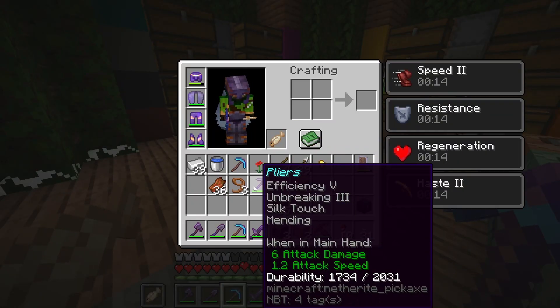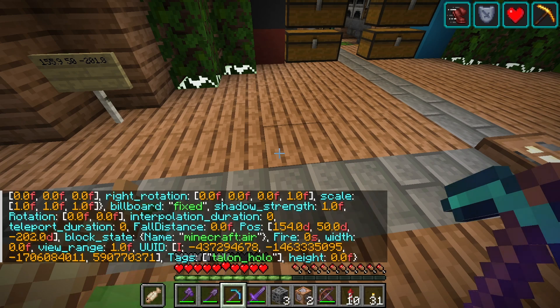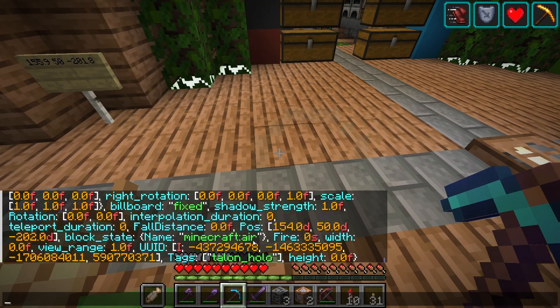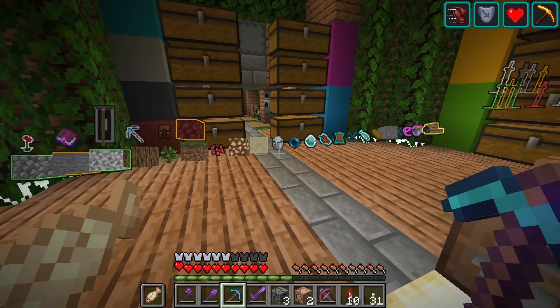The item does get deleted, and presumably there's now an invisible display. Yes — it's named 'minecraft:air.' So what we should probably do is every tick look for the Minecraft air block displays and just delete them. I have this special tag here so we can make sure not to delete any other block displays that may be intentionally displaying air.